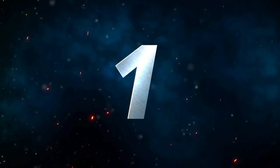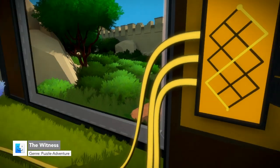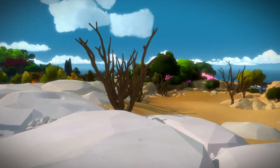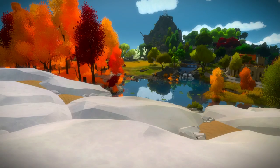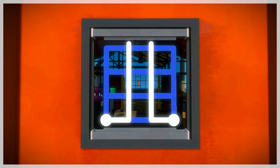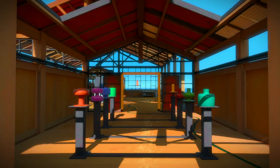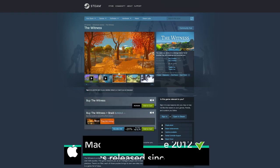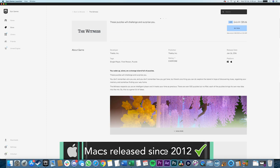Number 1 we have The Witness. The Witness follows up the brilliance of indie darling Braid with a brand new form of puzzler. Finding yourself alone on a strange island with no memory of who you are, you must venture forth to challenge the secrets and surprises of the island. With incredible graphics, an open world, and over 500 puzzles, The Witness will keep even the best brainiacs busy for a while. The Witness is available on Steam, the App Store, and the Epic Games Store and should run on all Macs back to 2012.